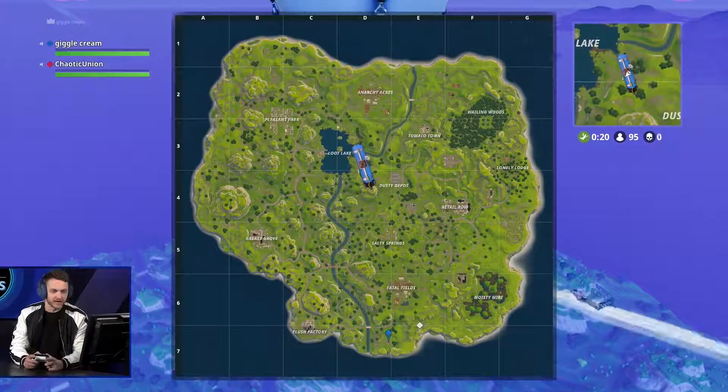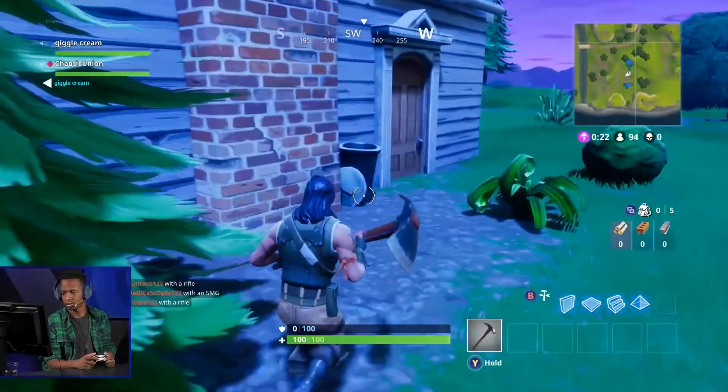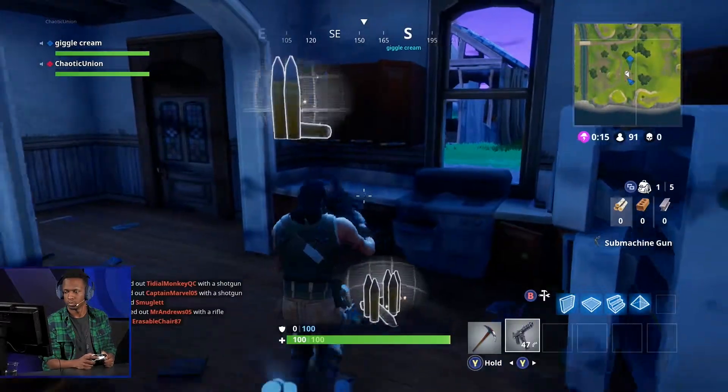We're going to go to blue — there's a couple houses at blue. Chests give off a very beautiful, majestic sound. It helps notify the player when you're near a chest. With audio cues being crucial in this game, not just for enemies, but you can also hear chests, which will help.